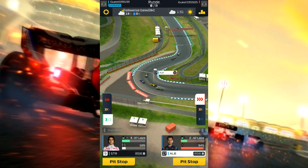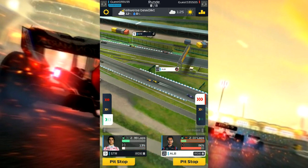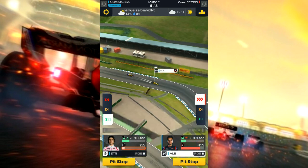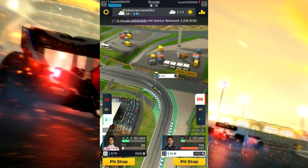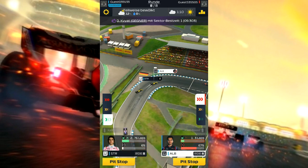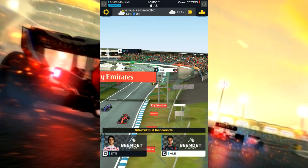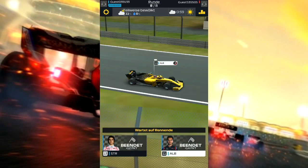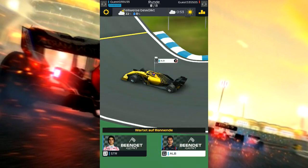Da fährt Elben nochmal rein – war vielleicht auch unnötig, vielleicht wäre er auch so durchgekommen. Jetzt fährt er zurück auf Platz 14. Aber wir haben Stroll da vorne – kaum zu glauben, dass Stroll uns mal das Rennen gewinnt. Der ist auf der 9 aktuell, das ist schön ausreichend. Elben gibt nochmal schön Vollgas am Ende. Man kann Pit Stops einstellen, da wählt man die Reifenmischung – Wetter schön trocken.